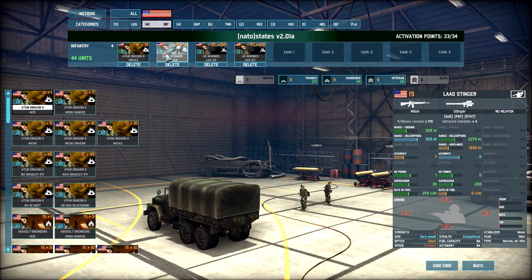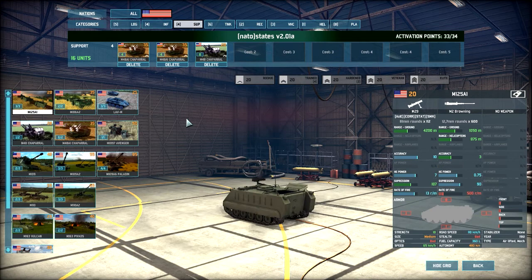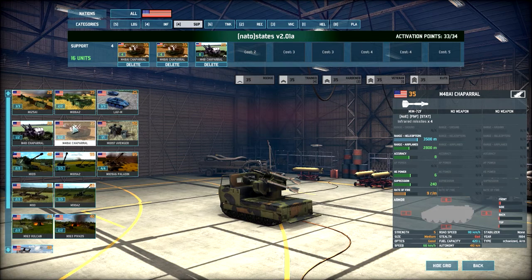I did the same for the LAD Stingers, giving them the same Browning-type APC. Moving on to support, I brought in the Chaparrals. I favored the more expensive Chaparrals because the range is significantly higher over the cheaper ones. I chose not to bring the Avengers, although you can — it's a bit more expensive. I prefer to spread out a larger number of units, so if I take the cheaper Chaparrals, I can spread them out a bit more.